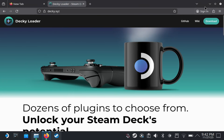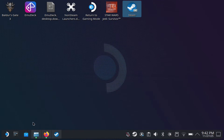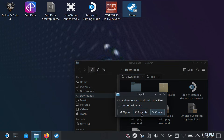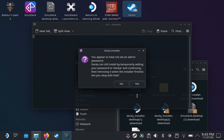The first thing you want to do is go to Desktop Mode and open up the Firefox browser, or just any browser. Then go to Google and type in 'Decky Loader,' go to the site, and download it. Once you download it, it should be available in Dolphin — go to Dolphin, go to Downloads, and you should see it right there. Just double-click it.